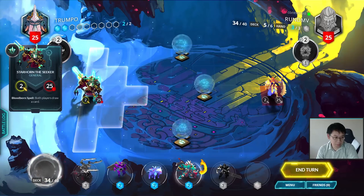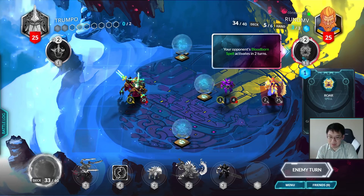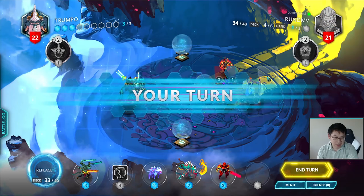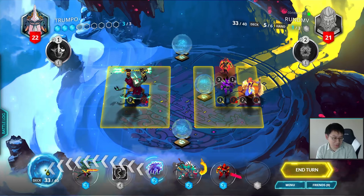Good ol' block his Mana Spring move. His ability is Roar — give a minion nearby your general plus two attack. Oh, he's got a face deck. Flameblood Warlock — three damage to both generals. Face decks do also exist here. So this is nice — I can use my Wings of Mechazor to step back one. Maybe I'm going to keep the Earthsphere around; there shouldn't be that much I need to dispel if he's a face deck.